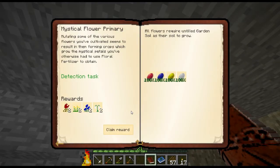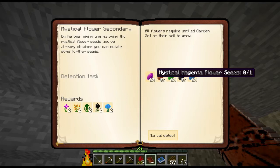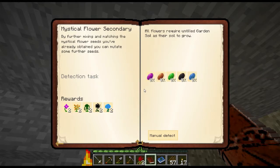I'm able to claim this quest. Mystical Flower Secondary - I need to get magenta, orange, green, black, and light blue. So yeah, I'll see about getting those set up.